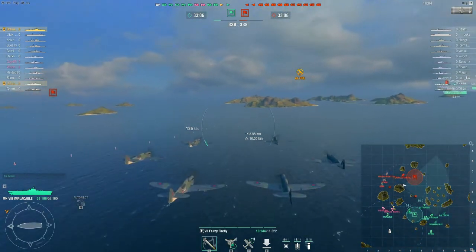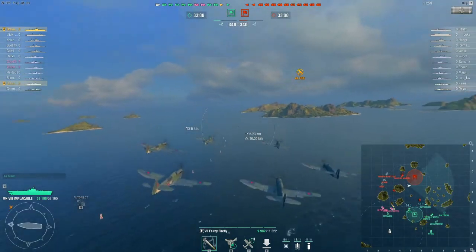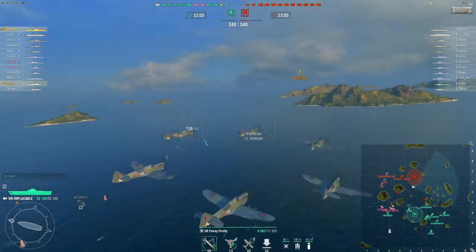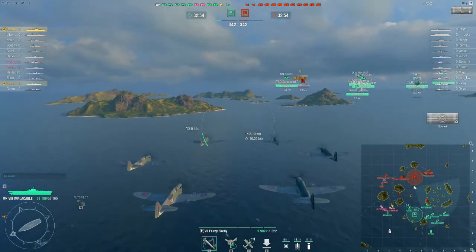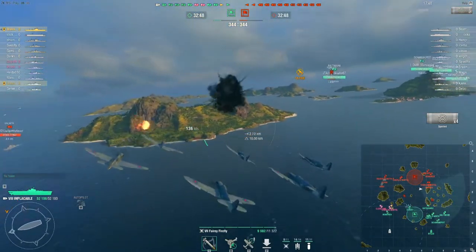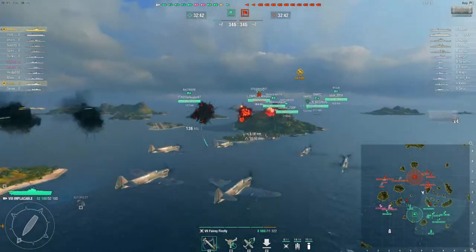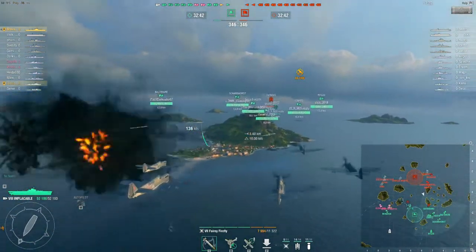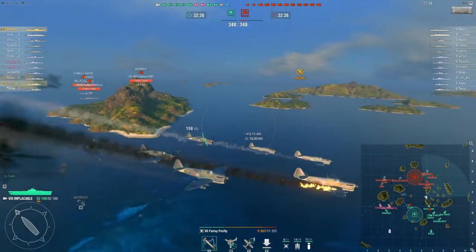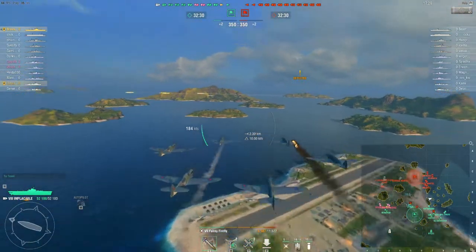We need to be mindful of these AA bubbles. With the change to AA detection it really affected the Minotaur and a few other smaller ships, but it gives you a little bit more time — now you spot the planes as soon as you're in AA range. As we're about to find out from this Wichita that's just popped up in front of us, I want to be turning and getting away from him as quickly as possible because there's a lot of AA going on. The important number to note now is I've got six rockets on deck.